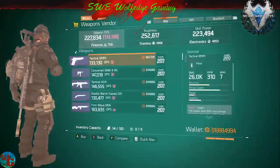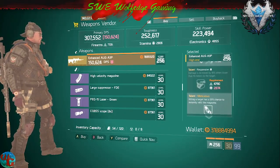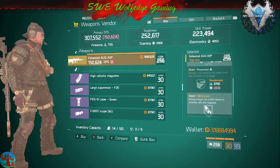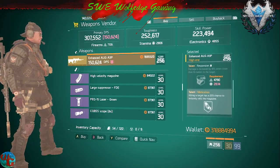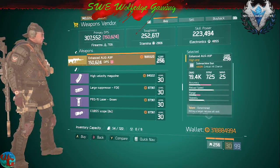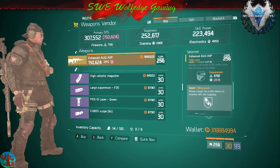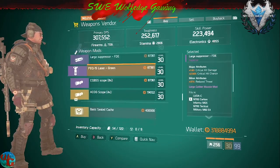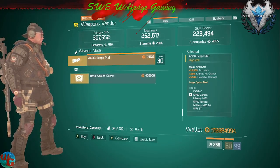We've got an enhanced piece with Determined, Responsive, and Meticulous. As long as we can get Responsive — all I'd have to do is switch out a mod for stamina — and roll off Meticulous, that'd be a good one. Accuracy with crit chance and headshot damage — this isn't bad either.